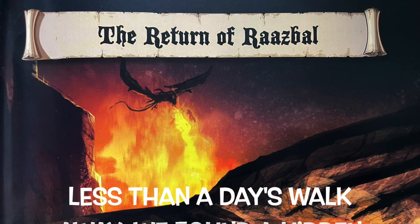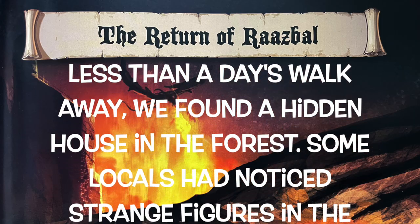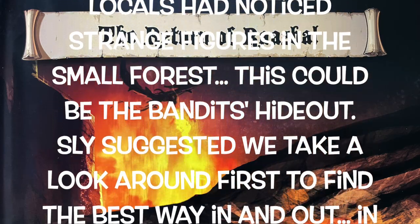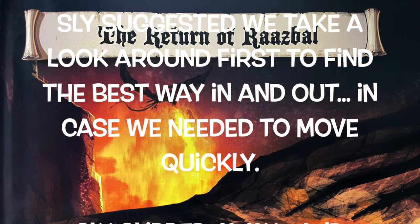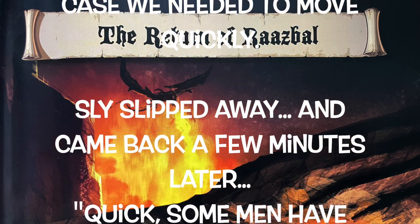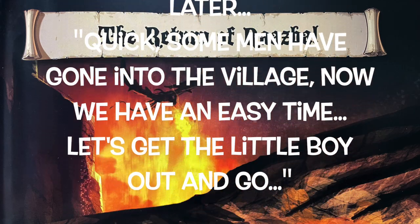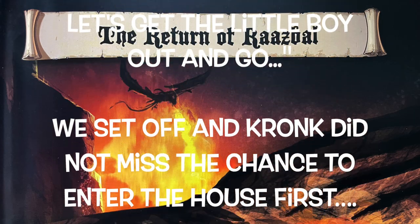Less than a day's walk away we found a hidden house in the forest. Some locals had noticed strange figures in the small forest. This could be the bandits' hideout. Sly suggested we take a look around first to find the best way in and out in case we needed to move quickly. Sly slipped away and came back a few minutes later. 'Quick, some men have gone into the village — now we have an easy time. Let's get the little boy out and go.'